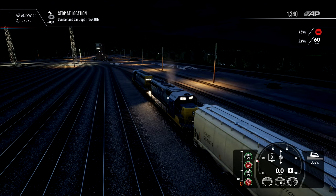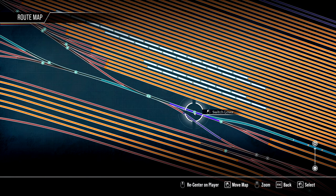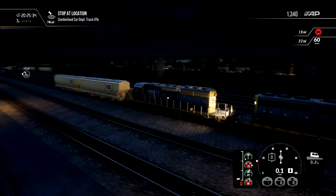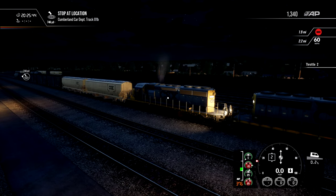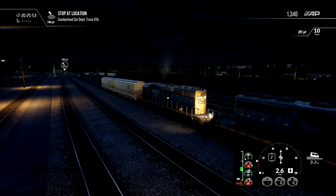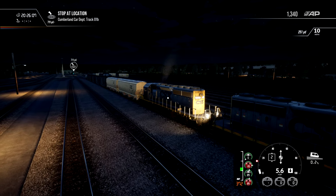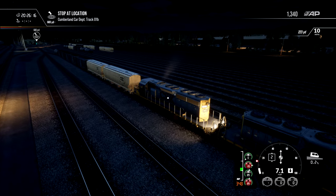We need to stop at the location back there. Let's have a look at the switches — obviously they are not set. Now they are set. The train started to roll. Two blasts of horn and we can now roll. We shouldn't go past a speed of 10 miles per hour. So we are probably just removing those cars from our way, or perhaps those are the cars that are damaged.